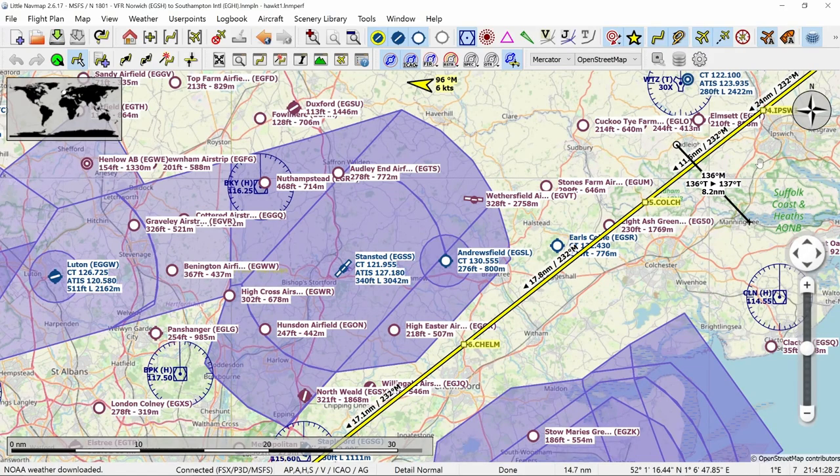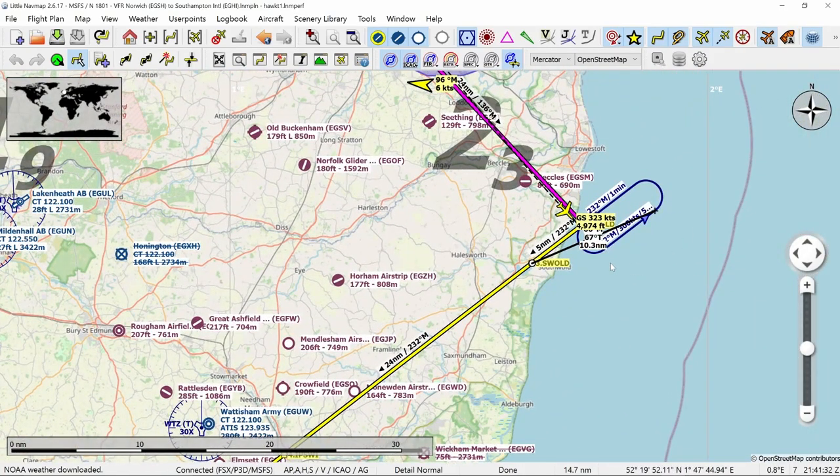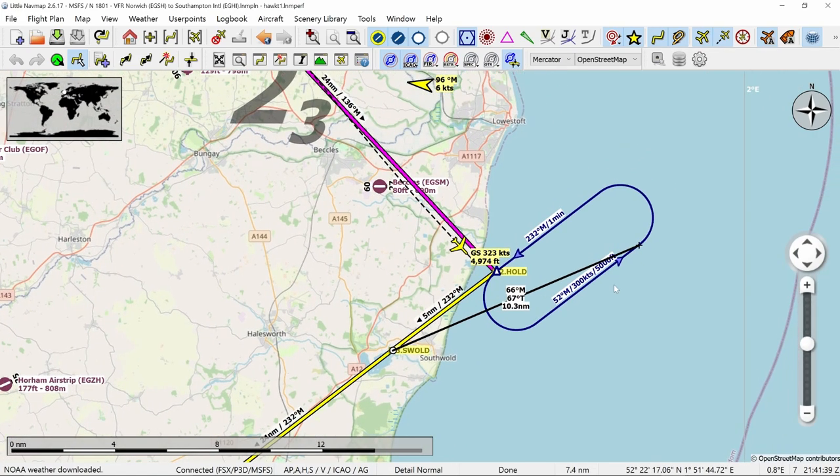I'm mostly using the VOR for range. At Southwold — my push point — that's 68 miles from Lima Alpha Mike. The farthest point of my hold before I turn left will be 10 miles from my push point, and my holding point is 5 miles. Those numbers matter because at 300 knots ground speed I'm doing 5 miles per minute. So one outbound leg is one minute — 5 miles — and from the hold to the push point at 300 knots is another minute.